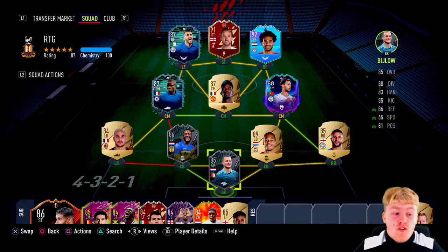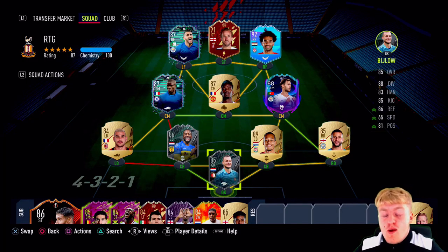Hi guys and welcome back to another episode of the FIFA 22 Ultimate Team Road to Glory. We are back for episode 65, and in today's episode we are going to be unlocking a beast on the road to glory, as well as trying to fit Yusuf Atal into the team.